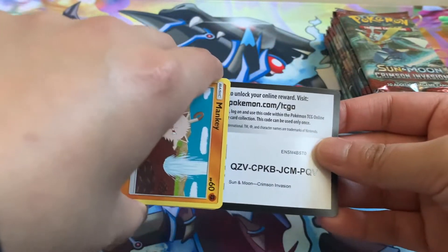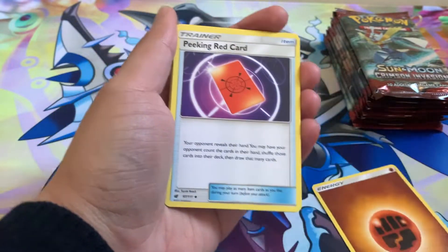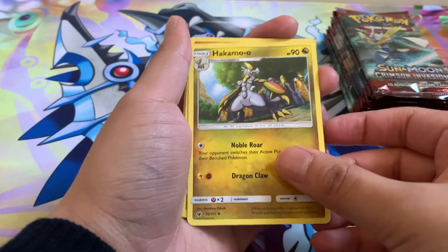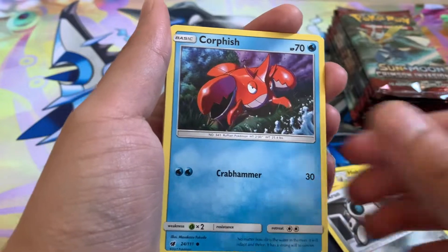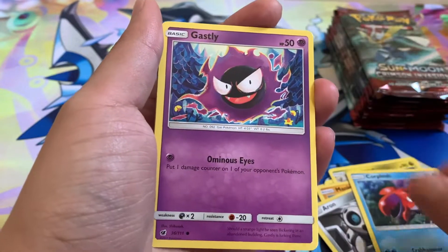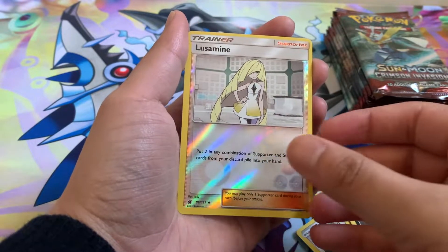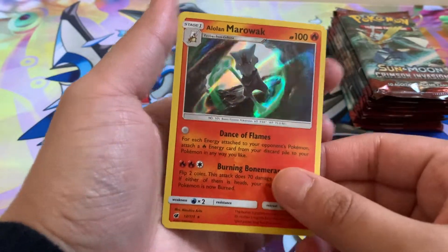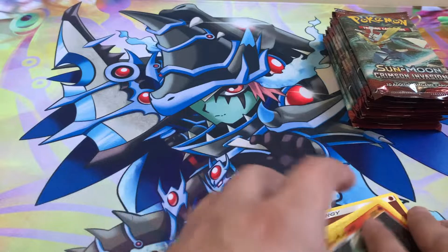Alright, let's open up the first pack. Here's a code card. We got a Fighting Energy, a peeking red card, Miltank, Hakamo, Mankey, Aeron, Corphish, Ghastly, Hondaur, Eleusamine Reverse, and we got a Holographic Alolan Marowak. Nice — great way to start off.